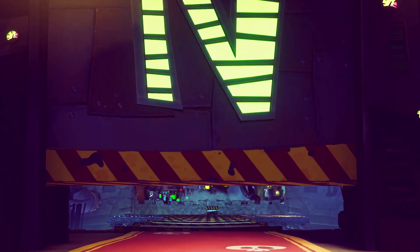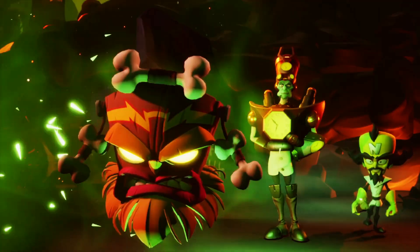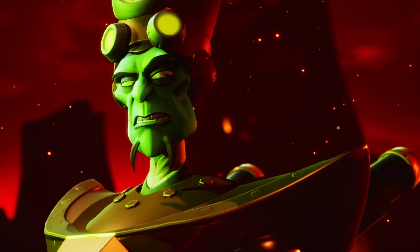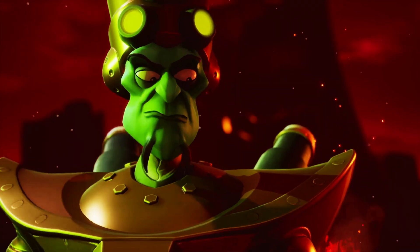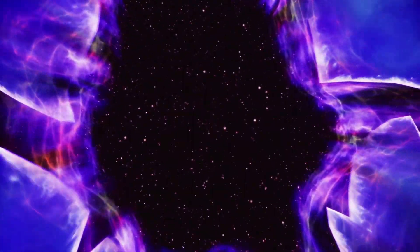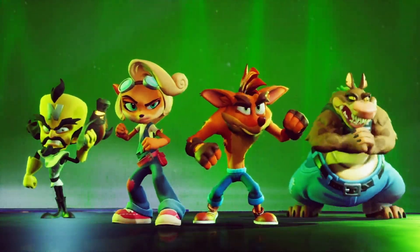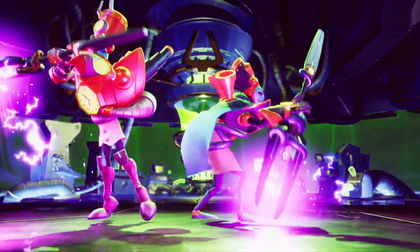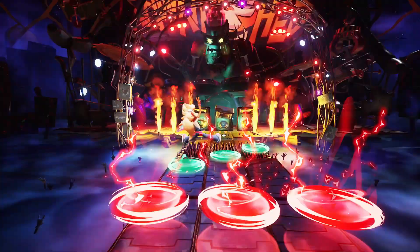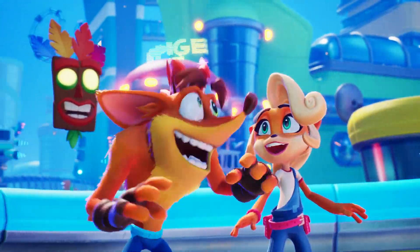Picking up where Crash Bandicoot Warped left off, in Crash Bandicoot 4 It's About Time we find the evil masterminds Neocortex and Dr. Entropy escaping a once thought inescapable interdimensional prison, leaving giant holes in the universe. What follows is a mind-bending adventure for Crash and his marsupial pals. We designed Crash Bandicoot 4 to leap off your screen, brimming with bold, vibrant environments and characters.